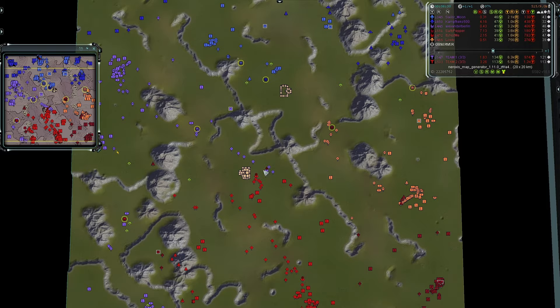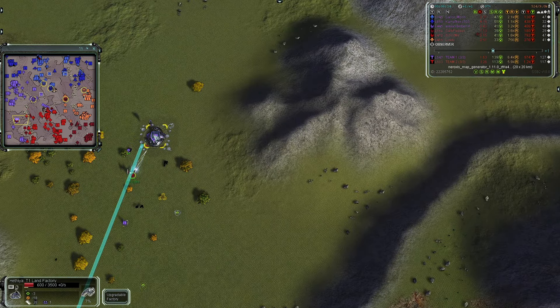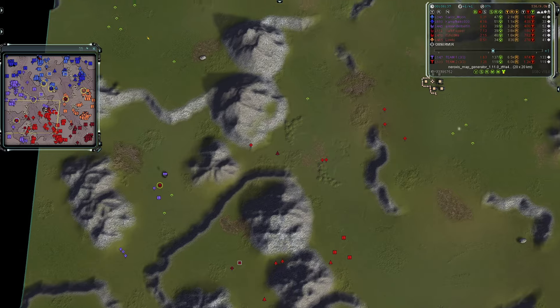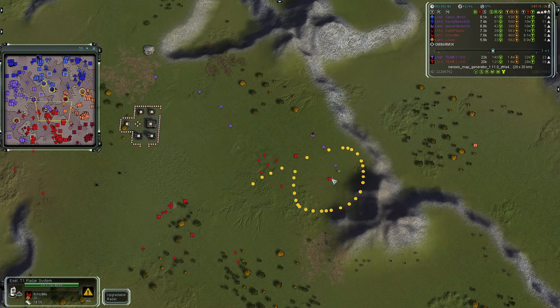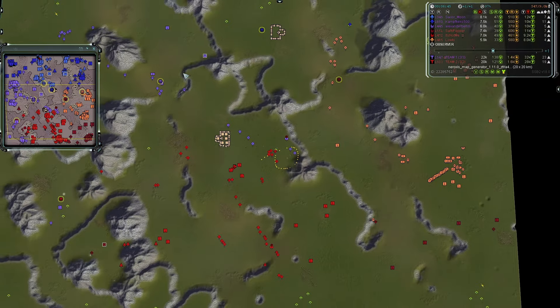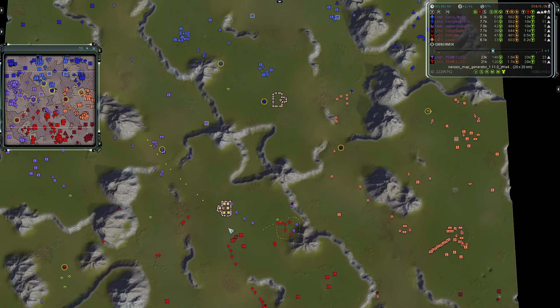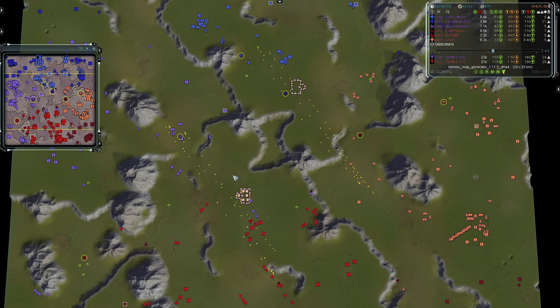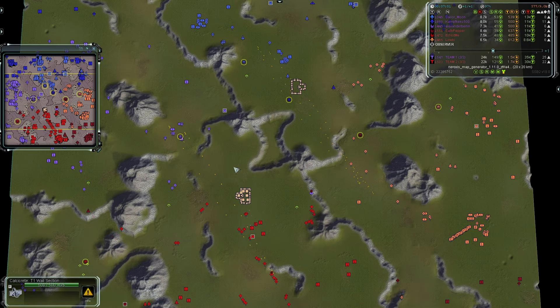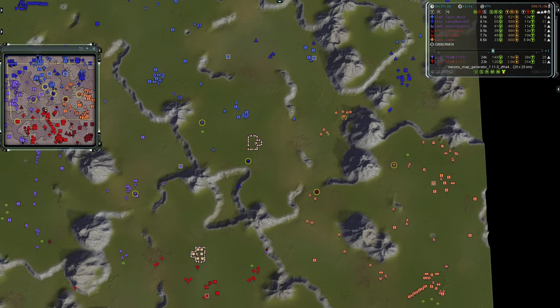It's Not Me's comm is going after that land facility, just blasting his plasma at the place. The T1 radar system will go down and two units are outbound from Alexander Berlin in the middle. Not a lot of action on the eastern side — it's mostly harassment between Alexander Berlin and It's Not Me on the western side.